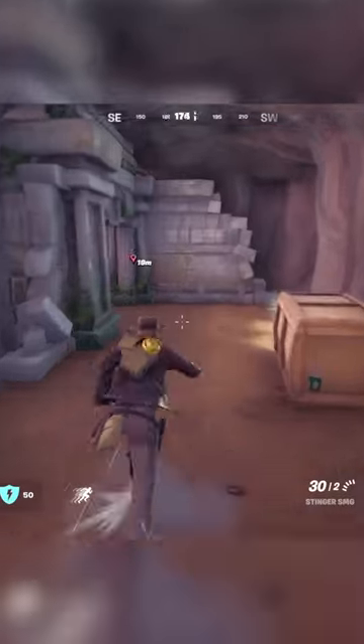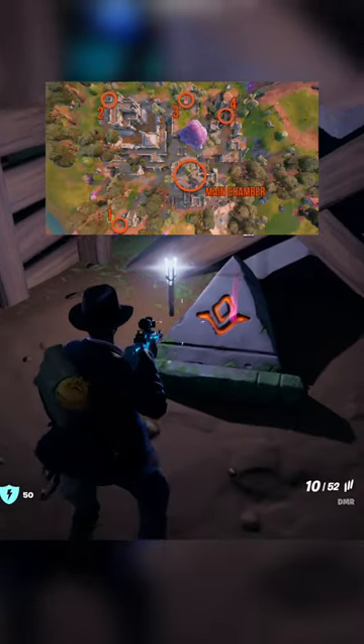Here's a map of the location of the main chamber and all four of the rune symbols. The first is located in the southwest area of the Temple Ruins, and you'll be able to find the rest of the locations by referencing this map. These are what some of the locations look like.